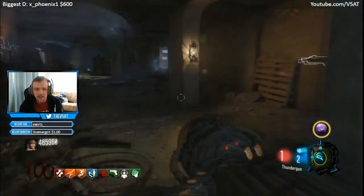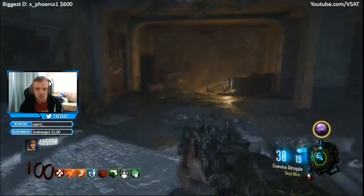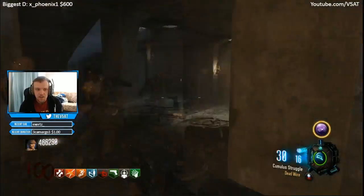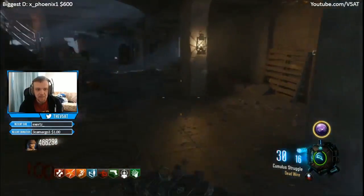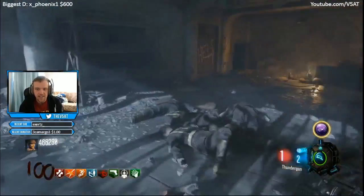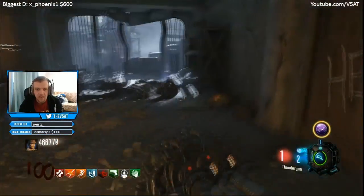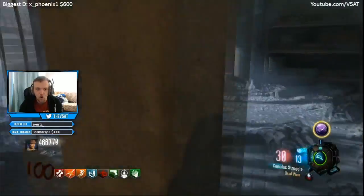Basically the strategy you want to run is right here — you want to keep the hell door closed and go around the map to hit the box. I used to run this strategy back in Black Ops 1 as a low round strategy to get to basically around round 30 or 40. However, in Black Ops 3, because of being able to have the Shiva with Dead Wire, this is just a high round strategy you can run.